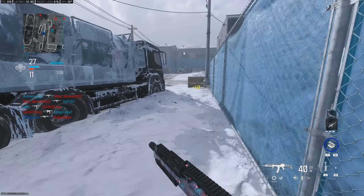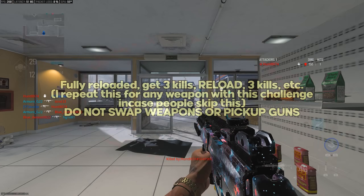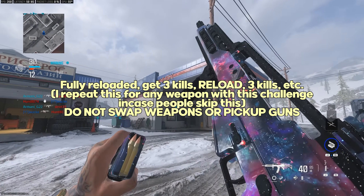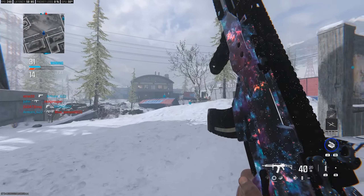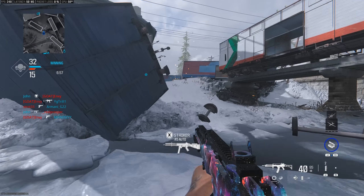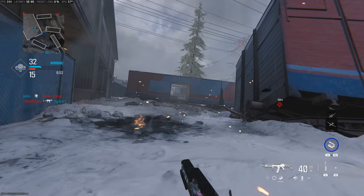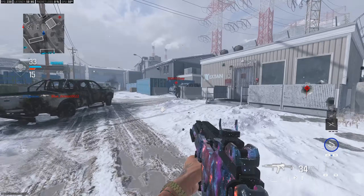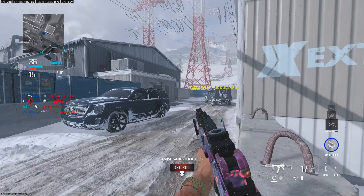For the challenge requiring kills with one magazine a certain number of times — for example 15 or 10 times — make sure you are fully reloaded, get the required kills with one magazine, then reload. Do not spam the Y-Y button to switch weapons or pick up another gun, as this can mess up the challenge. Also, these do not stack: if you need three kills with one mag and you get six kills, it only counts as one, not two.